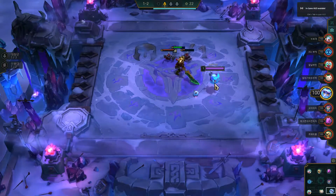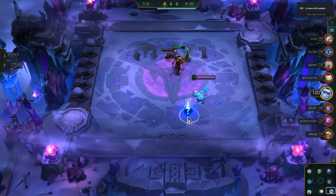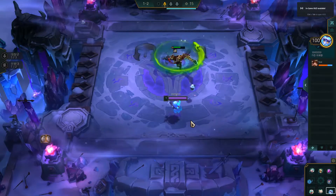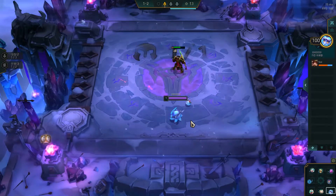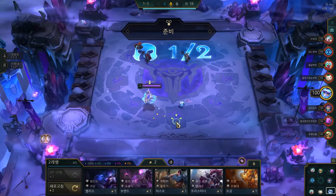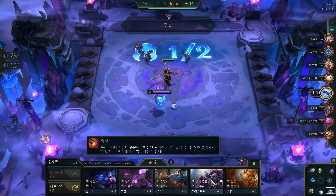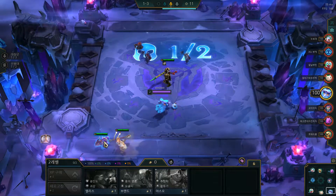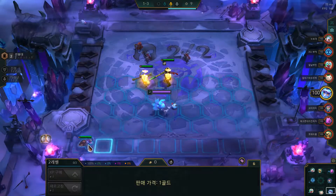Recently there has been a big patch, and a lot of the reroll comps got nerfed, except for the Nidalee comp. This means that learning how to play your strongest board in every situation with the units you're given is very important. Right now it doesn't look like we can start off with a winning streak, because we don't have a lot of pairs or any 2-star units. Let's play the Vanguard for now.